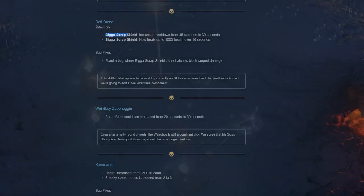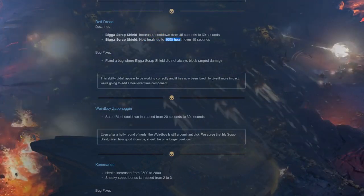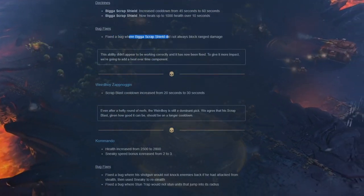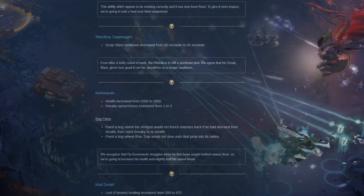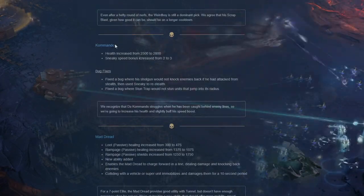Death dread doctrines: bigger scrap shield cooldown increased from 45 to 60 seconds but now heals up to 1000 health over 10 seconds - I'm going to use that again. Bug fix: bigger scrap shield does not always block ranged damage.